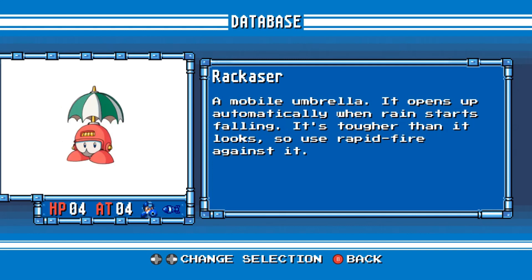Rackacer. A mobile umbrella. It opens up automatically when rain starts falling. It's tougher than it looks, so use rapid fire against it.